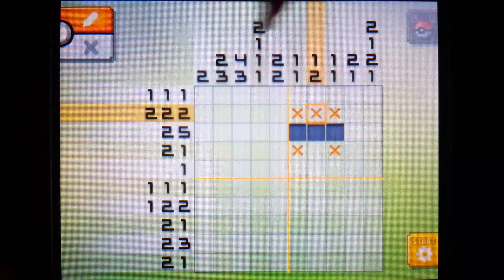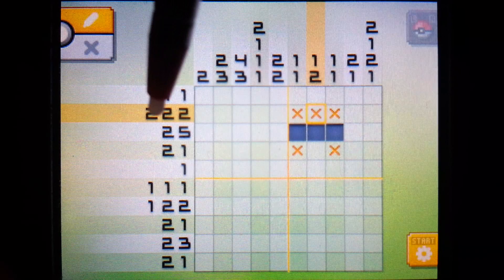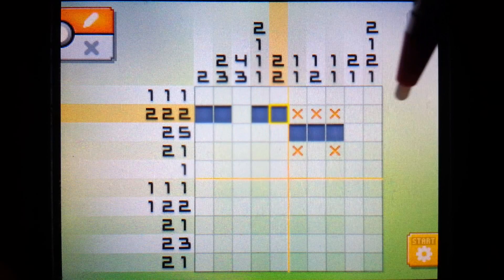That really helps us in that row because we see two, two, and two. We have a five and a two over here. So with an X needing to go between these two, we know we can fill in these two, these two, and the only two left are over here - and we can fill that in.